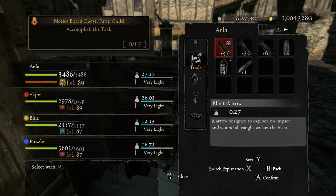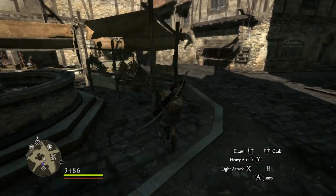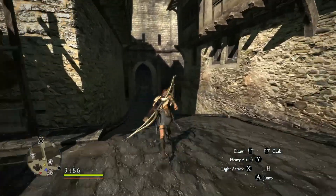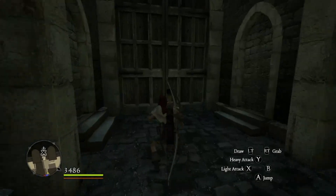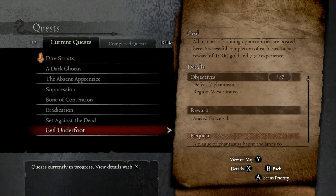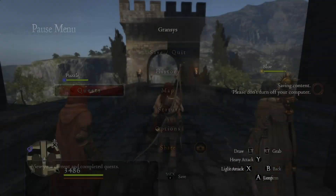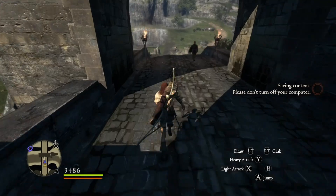Good day guys, welcome back to my YouTube channel. I'm back with another Dragon's Dogma video. Today I'm going to show you how to hunt, find, and kill the Griffins. One of the most frustrating tasks in Dragon's Dogma is getting these Griffins to appear, so there are a couple of prerequisites you've got to do to get them to appear.